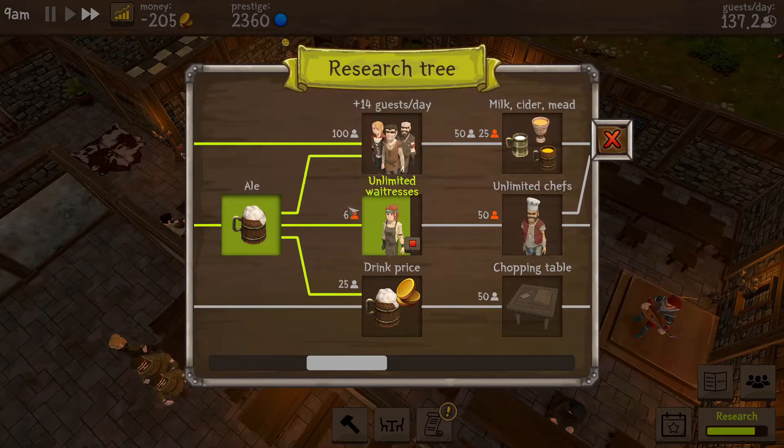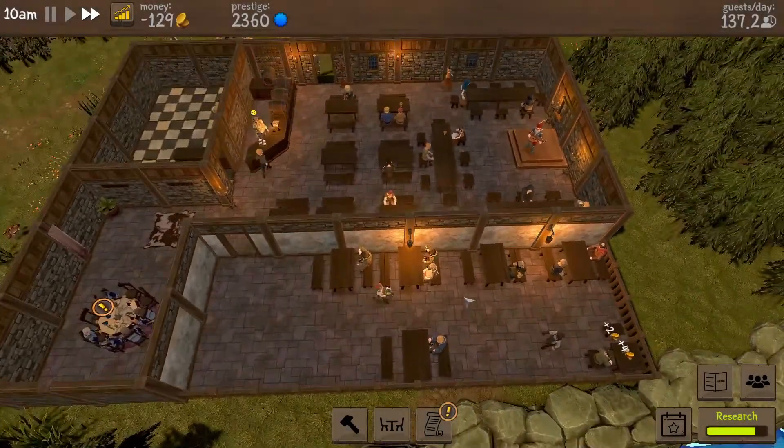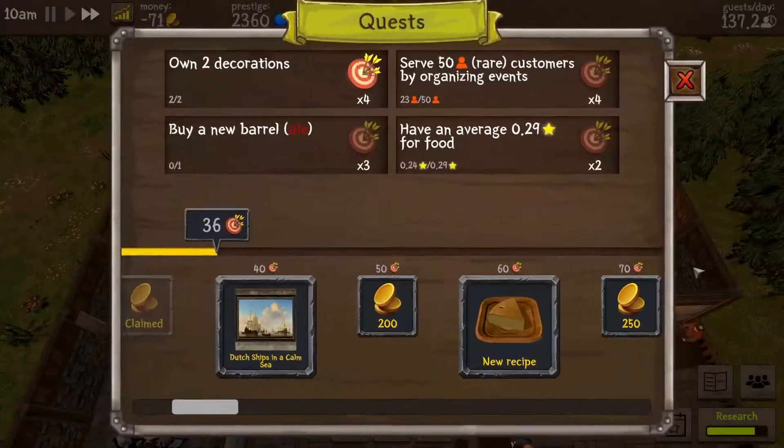We've had six of these - we should have probably gone for a drink price but I feel like we're okay for that. I really want the unlimited waitresses. Maybe we can get a couple of people on today. We can now get the Dutch ship on a calm sea painting - that is nice.